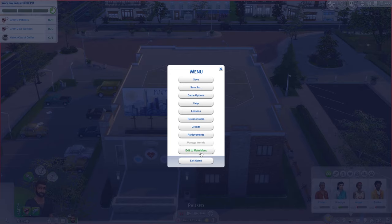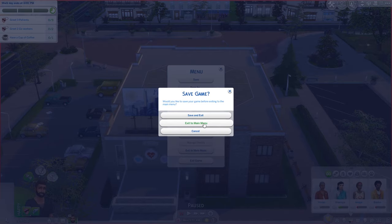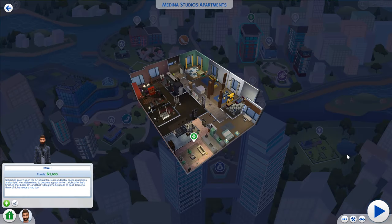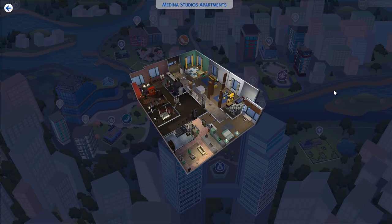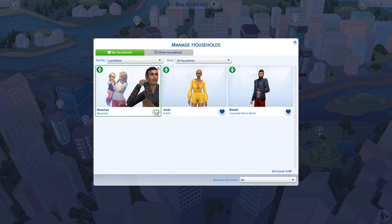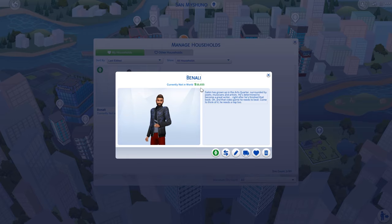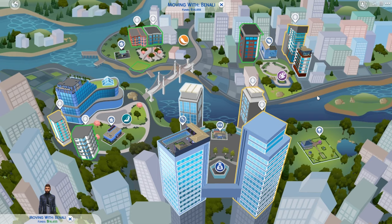I'm going to exit to the main menu — I don't need to save anything since it doesn't matter for my gameplay here. Now we are back with Salim at home. What we can do next is evict him from his home. He doesn't have much money, so let's go and evict him.